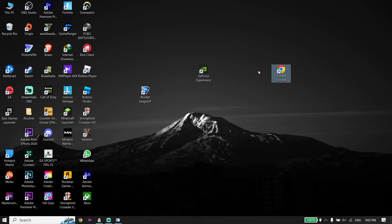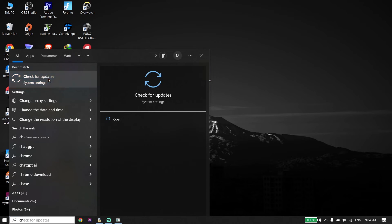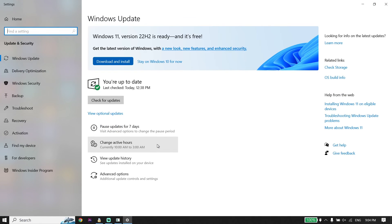Type the AMD or Intel website in your search box, go to the Intel or AMD website, and update your graphics card driver from there. Also, make sure to update Windows — type 'check for updates' in the search box, click Check for Updates, and update Windows from there. That's the last solution to fix Rocket League lag, freezing, or FPS drops on PC.